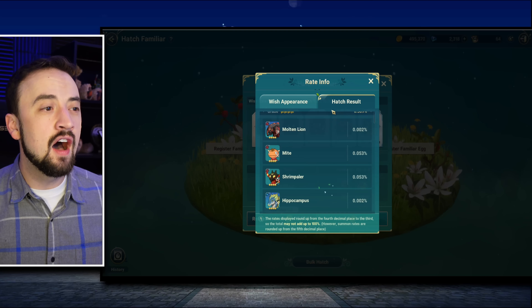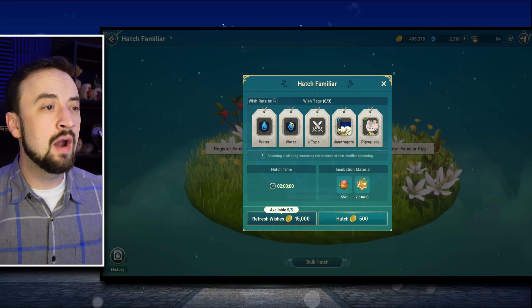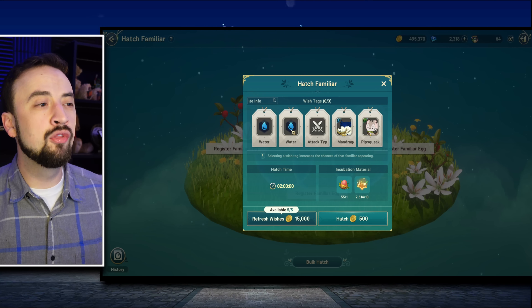You still might want to do bullcatching, so I'll revisit this in a little bit and show you how you can really increase your chance of 4 stars with it. But first, let's talk about tags and regular hatching. You have a base rate of acquiring a 4-star grade familiar at 0.5%. That's what we're going to be operating off — we want to boost that number above 0.5%.